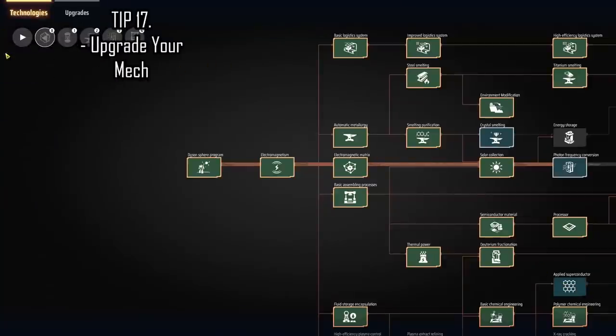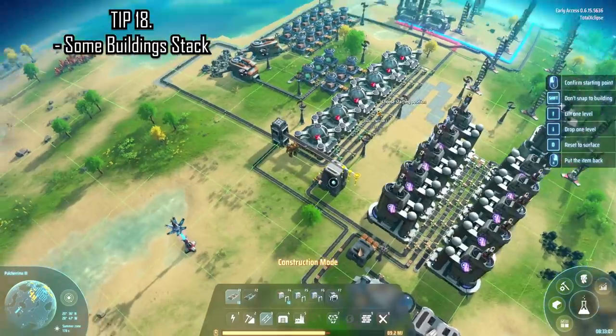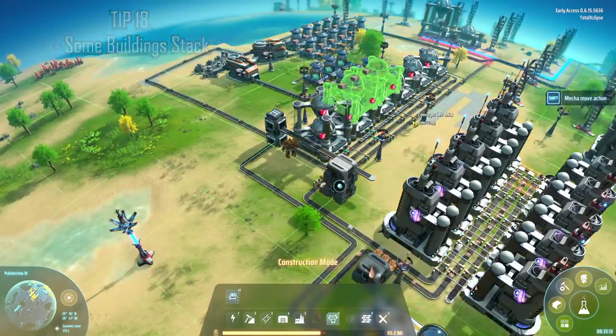Make sure to remember to upgrade the mech — the tab is found next to the technologies tab in research. You can also stack buildings to save on space, though not all buildings stack, so bear that in mind. Things like research buildings and storage are examples.